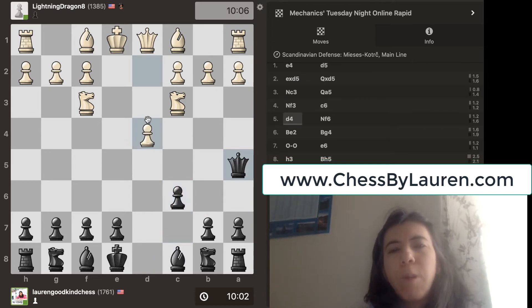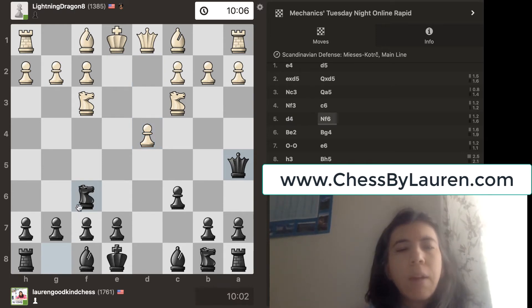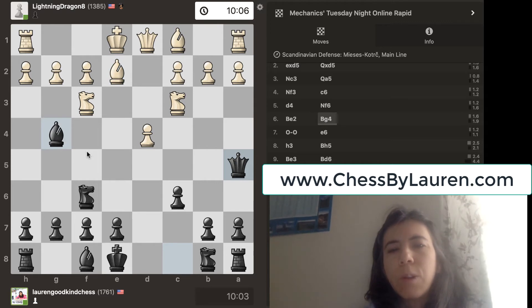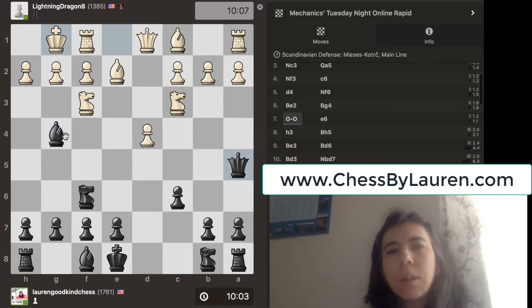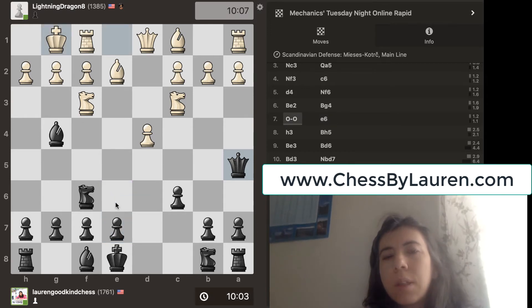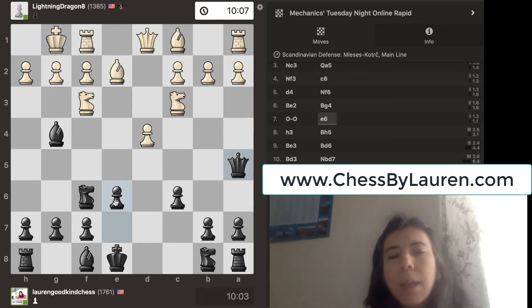Pawn goes to D4. I get my other Knight out to F6, toward the center. Bishop to E2, and then I go Bishop to G4. Notice that I'm just getting the Knights and the Bishops out. Castle. And then I go E6, and the reason why I go E6 is because I need to get my other Bishop out.